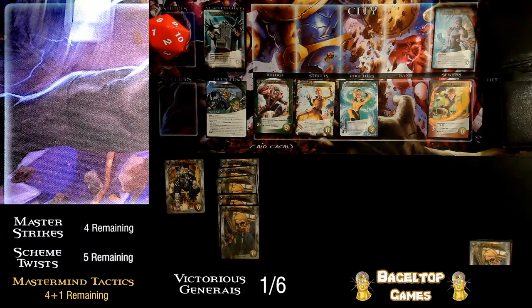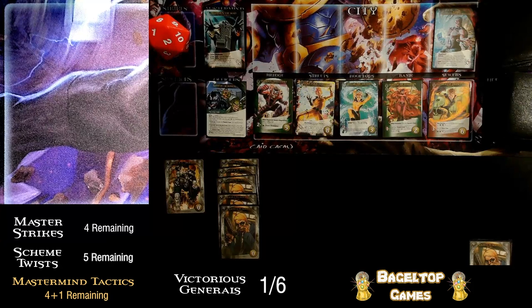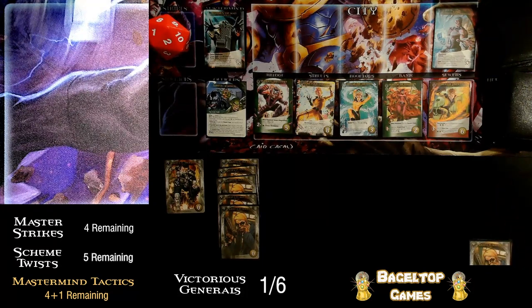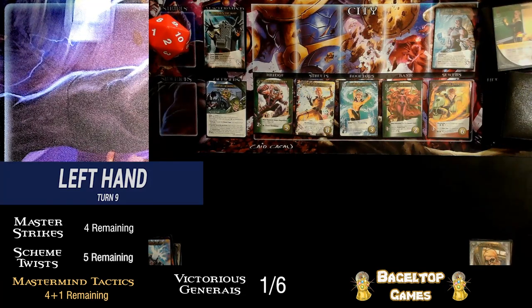Note that I'm ending my turn with Maximus having the throne's favor. Refilling the HQ — he is ending with the throne's favor, which means if I draw a master strike especially it'll be really bad, or if a villain enters with an ambush effect that plays into it. So I'm going to hope that doesn't happen — hoping for a henchman. And that's good too — Flash captures Cypher.